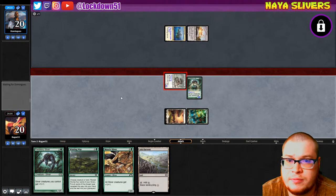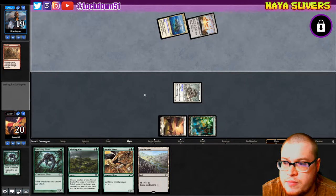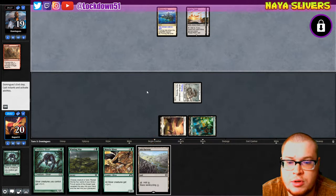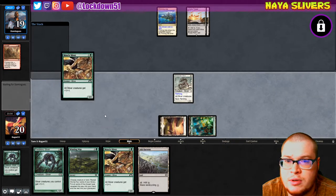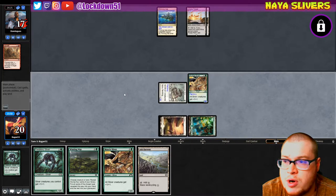Get in here — what's he got? He's gonna kill a creature, all right sure. Already starting with the Abrades. That's fine. Double Urza's Tower — that's a pretty good sign actually. He lets that one through, we're gonna go in. All right, no more Abrades.